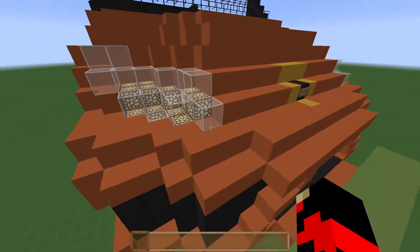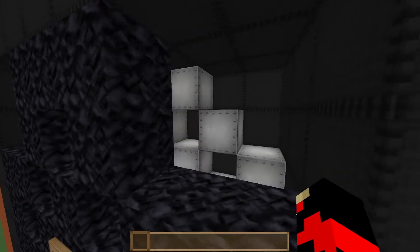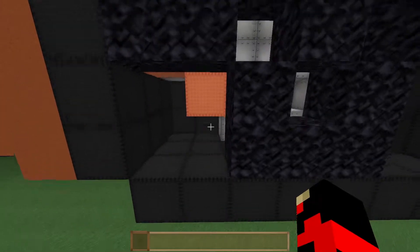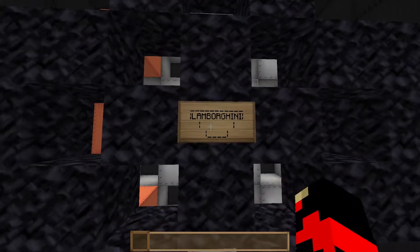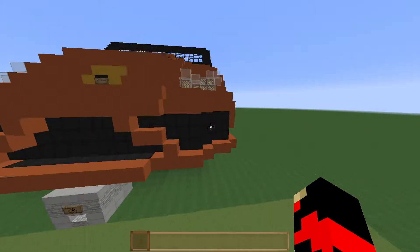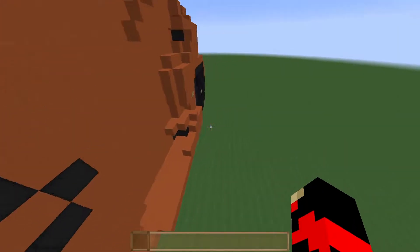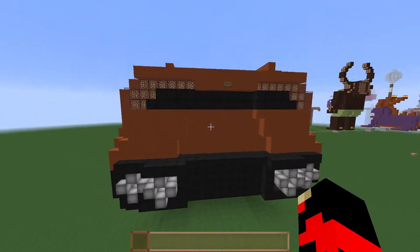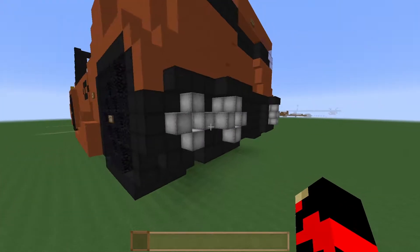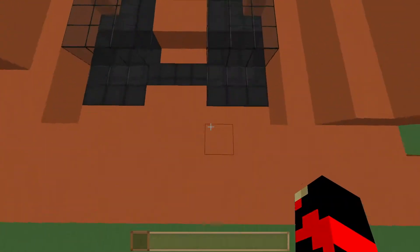I put a whole bunch of details on this — I put the calipers on behind the rims. I even put — I'm not sure what these things are called that the calipers squeeze onto, brake rotors I think. Put the signs here with the Lamborghini logo — that's the best I can do with signs for the logo. There's a cool front grille thing going on, and at the back I got the lights. Love the exhaust on this — they just look so good. Yes, I think it looks amazing. I even have the engine.